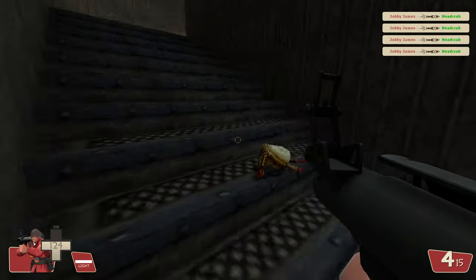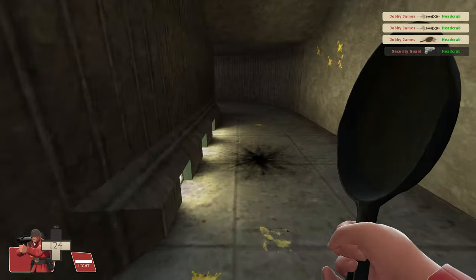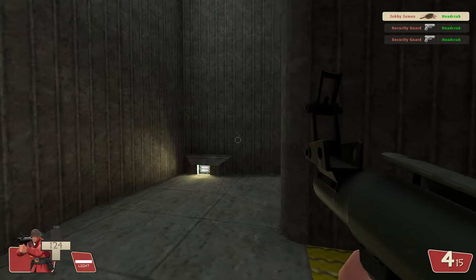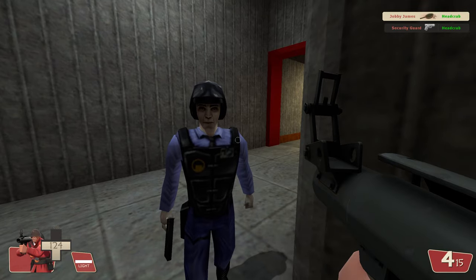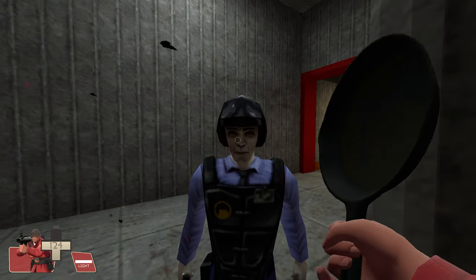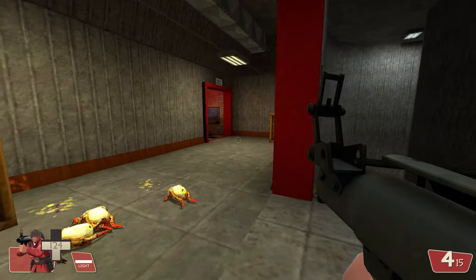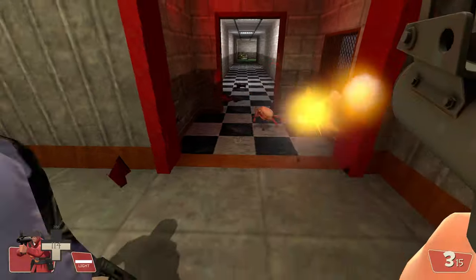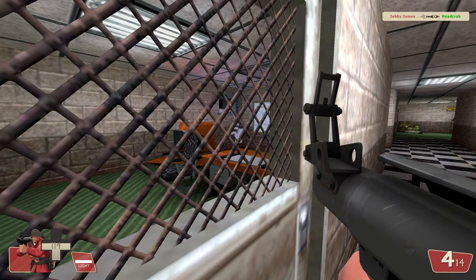Anyway, I'm going to go up here. The headcrab AI isn't that great — I don't know if it was that great in Half-Life Source, I can't exactly remember unfortunately. Oh, a security guard! Yeah, let's go. Can I kill you? Nah, I can't. Sad. Anyway, there are some more vortigaunts in here.